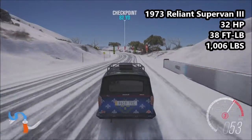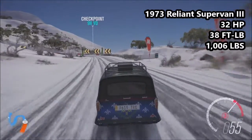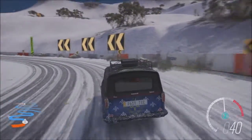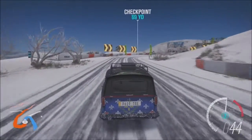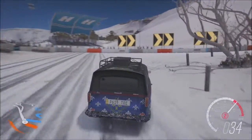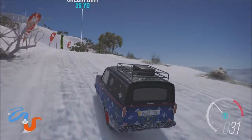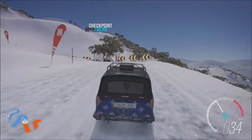The first car is a 1973 Reliant Supervan 3: 32 horsepower, 38 pound-feet of torque, and 1,006 pounds of weight. I should point out that this car weighs 2 pounds more than it should because I added a little roof box onto it, which is kind of funny to me. It increases PI by 1 and ups the weight, though it won't really make much of a difference.